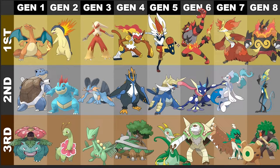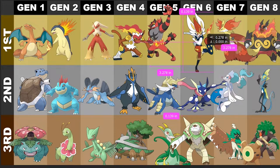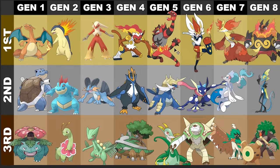Next for second is probably Rillaboom. I think Rillaboom is really cool, but I mean, I like the drum thing, I like the whole idea behind it — that's super cool. But I gotta give first to Inteleon, not just because Inteleon was my starter for my Sword Nuzlocke, but Inteleon is a secret agent. He walks around with a gun, he has a move called Snipe Shot — like, come on. Inteleon takes it.